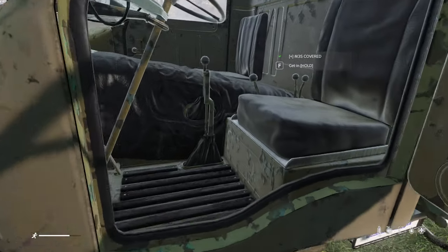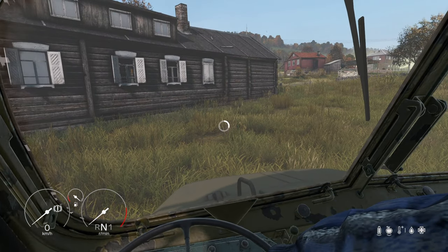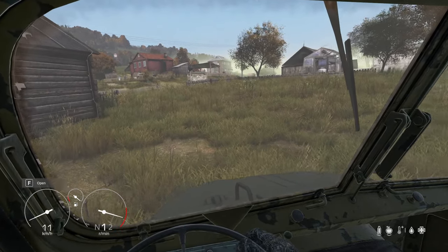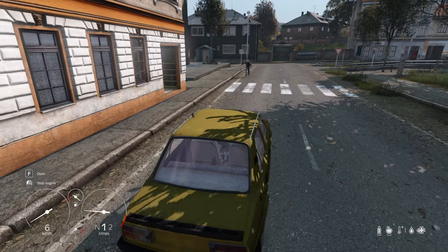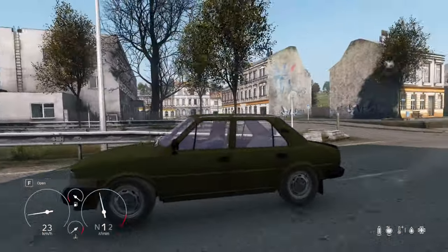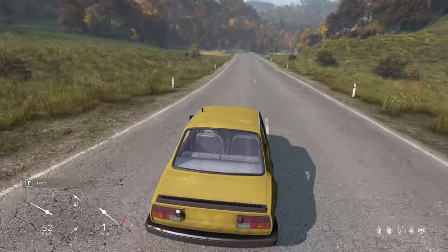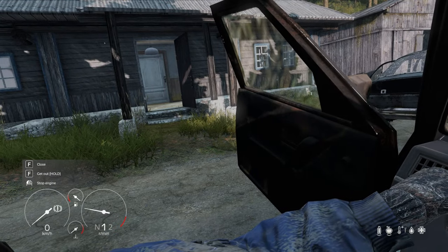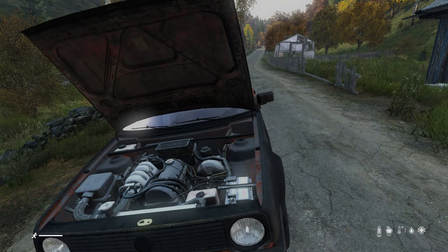Some cars in DayZ are manual, meaning you'll need to manually shift gears while driving. Use Q and E on keyboard, B and A on Xbox, or Circle and X on PlayStation. You also need to downshift when slowing down to keep speed consistent, and lower gears give more torque on hills. If you shift too late you'll hear a screeching noise — over-revving damages the engine. If you exit the car while it's in neutral it keeps running; if it's in gear it switches off automatically.